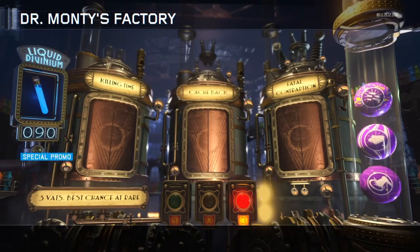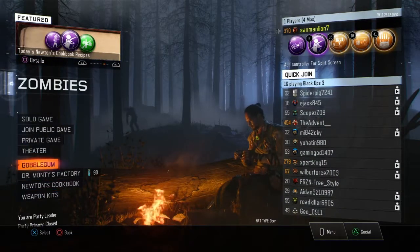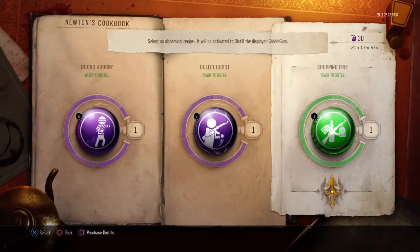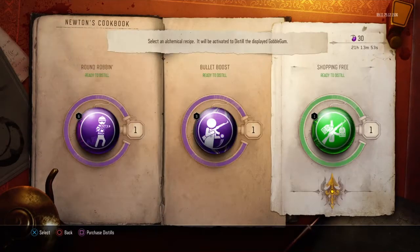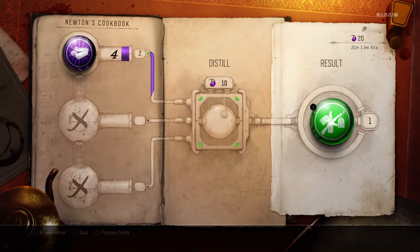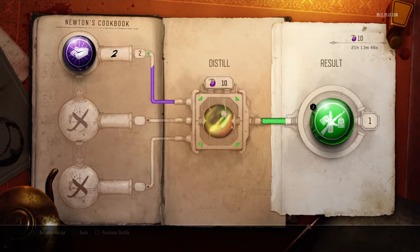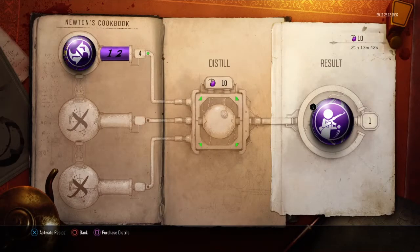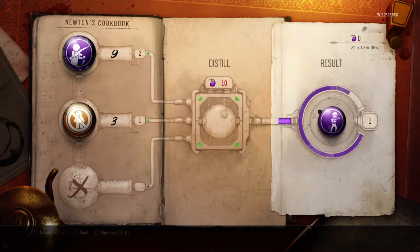Let me go ahead and check how many perkaholics we have. So if we go right here — you need a cookbook for — oh my gosh, that's amazing. This is an amazing cookbook guys. So we're going to go ahead and distill two shopping frees. We don't really need any power boosts, but we will take this right here.